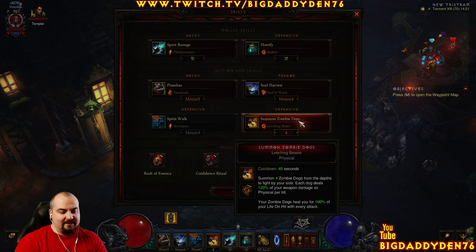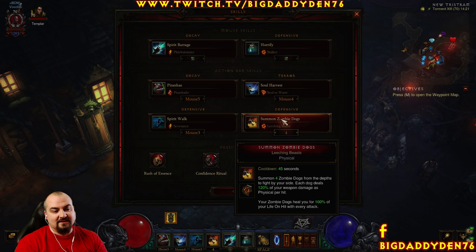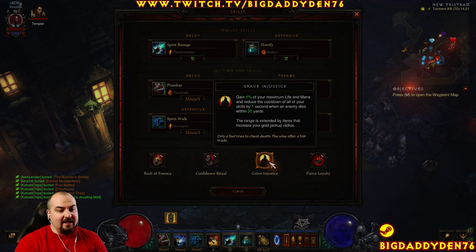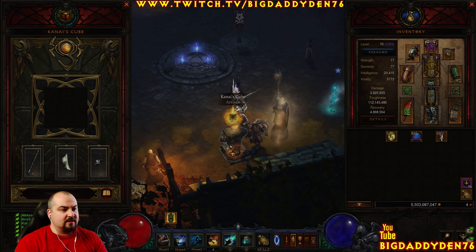Summon Zombie Dogs with Leeching Beasts — why in a Spirit Barrage build? Because it pairs perfectly with Fierce Loyalty. We get an extra 30% movement speed while out of combat, and remember this is actually classed as a pet build so the dogs will do some DPS. Leeching Beasts also gives us life per hit, which is very important during speeds because you sacrifice toughness for speed. For passives: Rush of Essence gives us infinite mana every time we cast Spirit Barrage. Grave Injustice gives cooldown reduction and some mana and healing when you're within 20 yards, so you can cycle your Piranhados and Spirit Walks quickly. Fierce Loyalty for the movement speed.